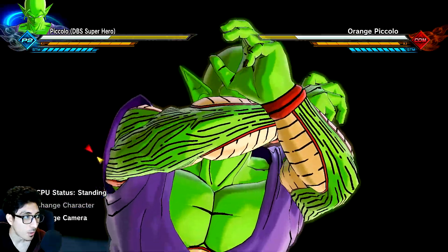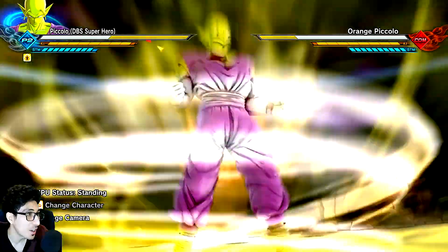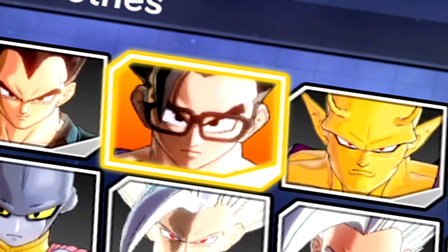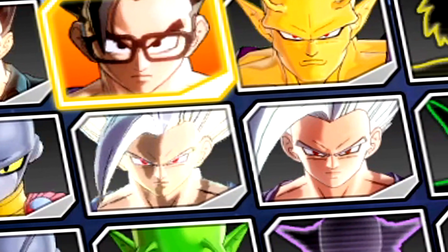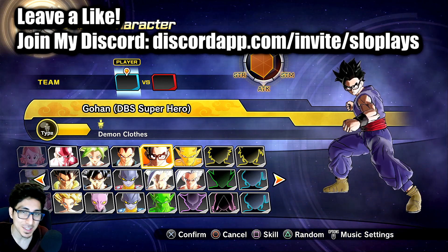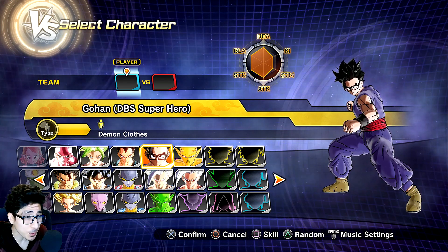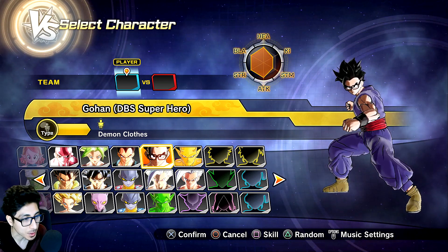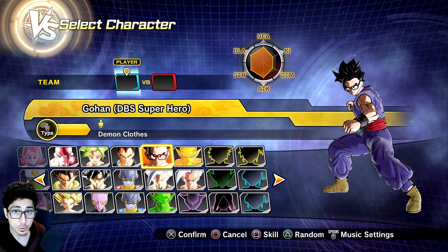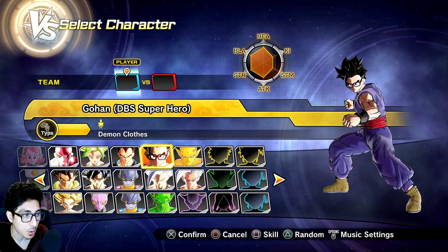What is up, this is Slow Plays and I am back at it again with some more Dragon Ball Xenoverse 2 DLC Pack 16 mod showcases. We have literally the full mod pack based on DLC 16. We don't know all the characters yet, but I think most of us can predict that Beast Gohan is coming. We know Orange Piccolo is coming, but who could be the potential third character? There's probably only going to be Beast Gohan and Orange Piccolo.